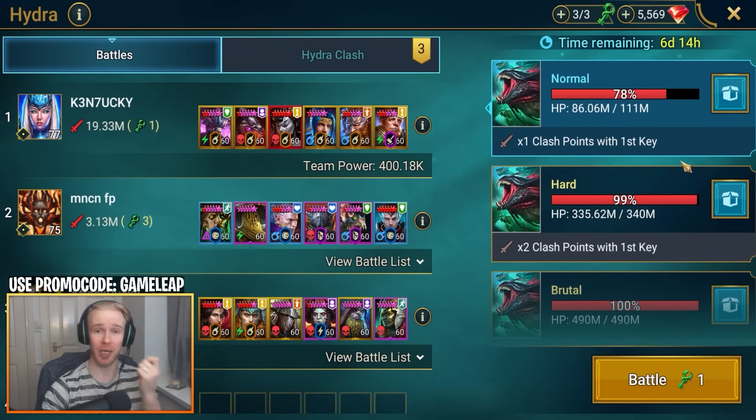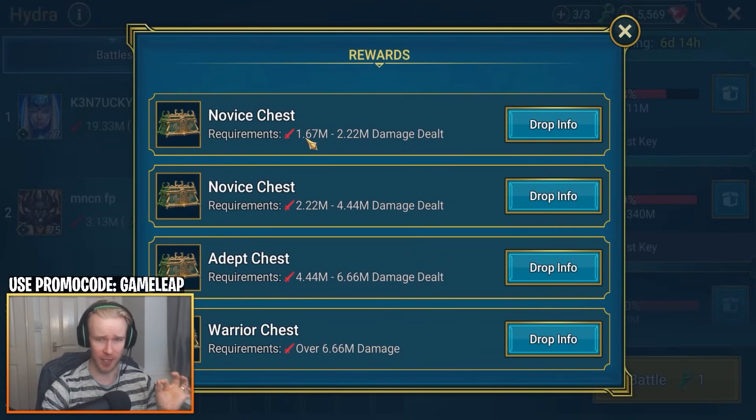You're also going to start collecting Mithrala fragments from Hydra. Those are very important — you can eventually fuse the legendary void champion Mithrala in your portal building, so you might as well start collecting the fragments as soon as you possibly can. As soon as you can hit 1.67 million damage, even if it takes all three keys, you better get it done.